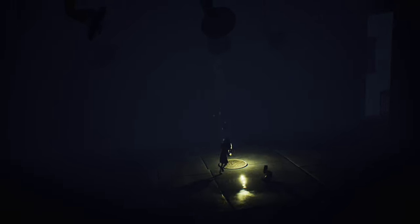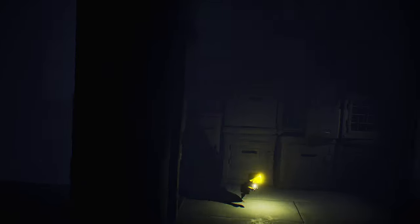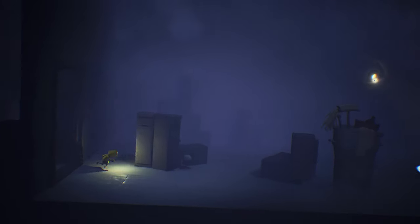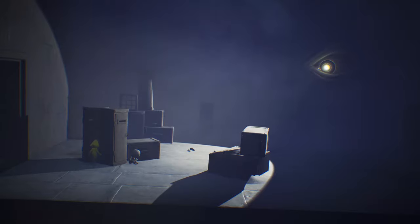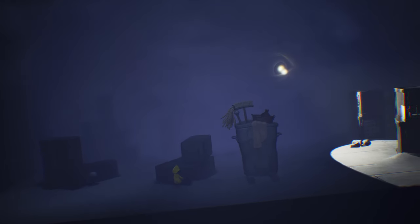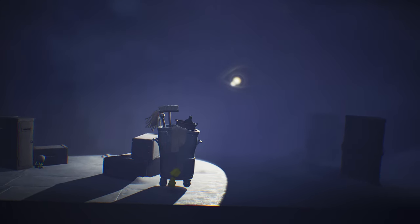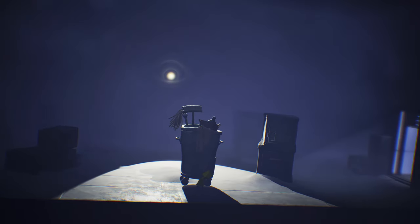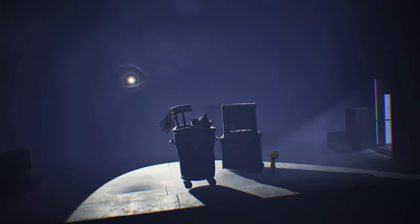Then we're going to run over to the right and jump around all of the leeches that are falling. Go back across this bridge again and back through this grate. In here we're going to have another eye. You'll want to sit behind this little area of boxes - don't go out too soon or you're going to get spotted. You'll run to this one, and then we have to use the trash can to kind of block it as we go. You'll have to sprint to keep up with it. You'll get to this side and then just wait for the eye to look away again, then run over to the door on the right.